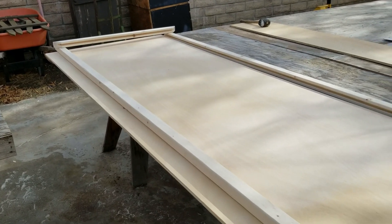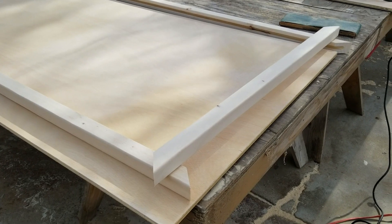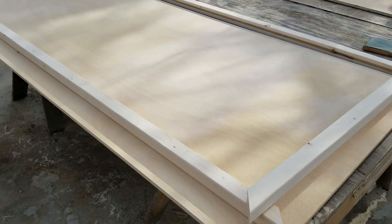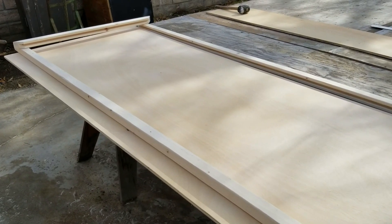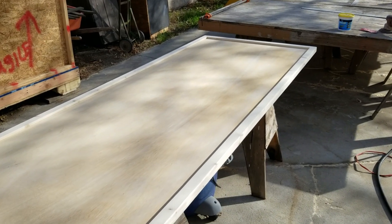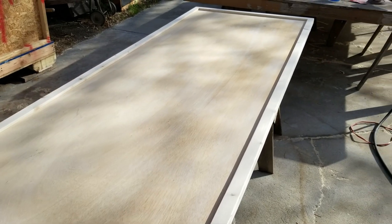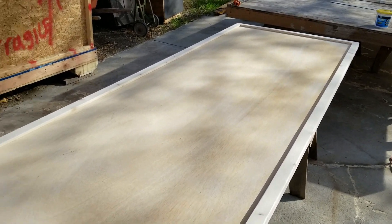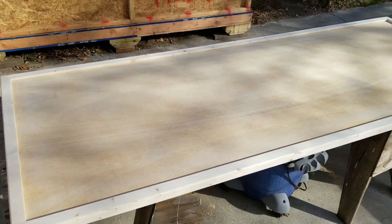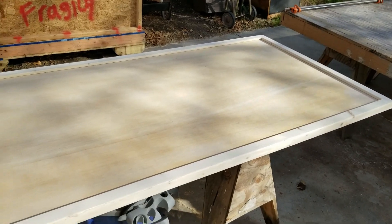I got the plywood all cut down and the frame is all cut down. The next thing is to get some glue in there, pin this all together, and do a light sand around all the corners and edges. Here is the finished three-by-eight sign — it's got the frame around it, all glued and shot together. I even filled all the staple holes and gave it a light sand, so it's ready for some paint. On the other side it can be a double-sided sign when we hang it.